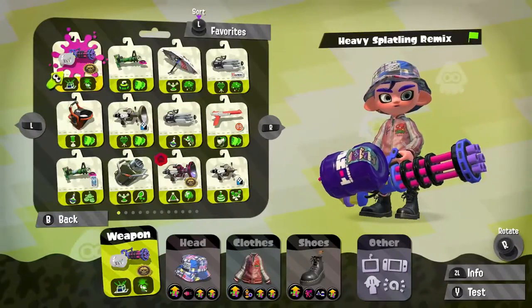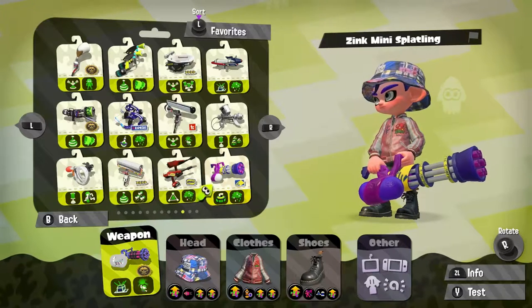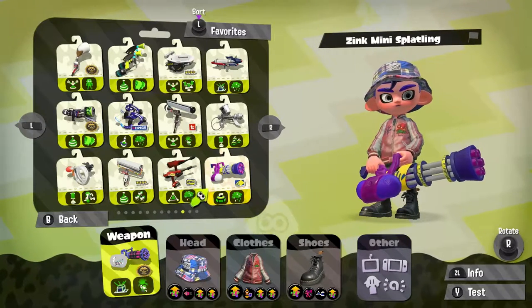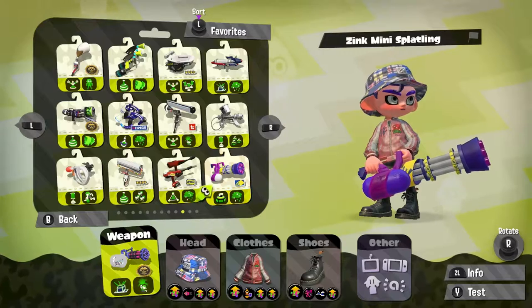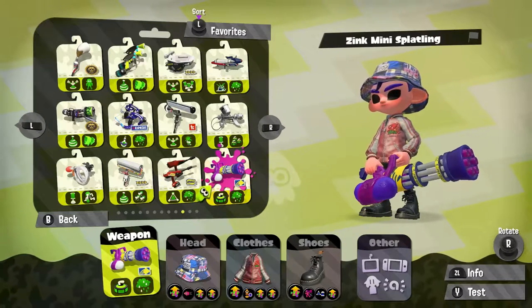Numbers are 10 and 12, so counting down: 12, 11, 10. Number 12 — the Zink Mini Splatling! I love mini splatlings. It'll be similar to yesterday's video, might be a little more interesting. So now that we have our weapon chosen, let's jump right into the games.